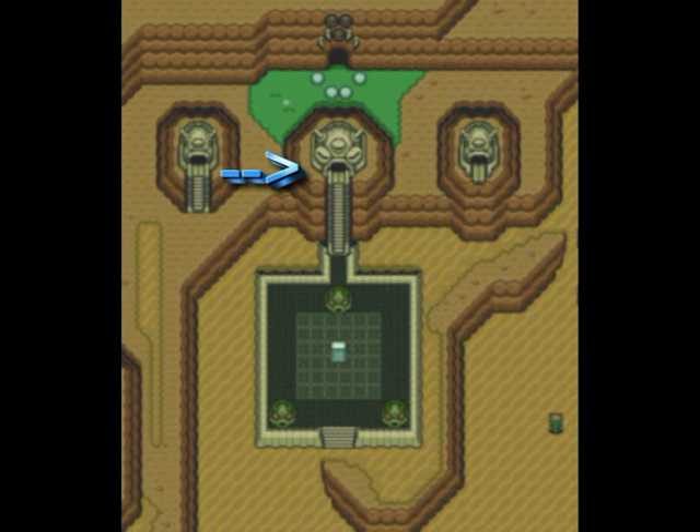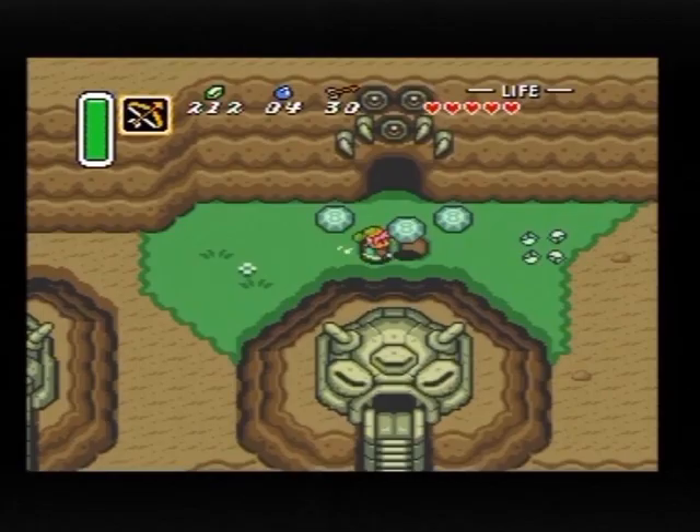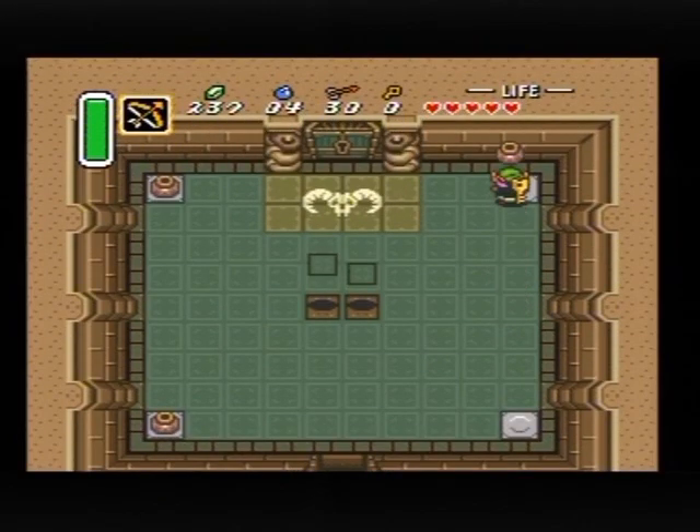This part also has three exits — one is where you came in, one that leads nowhere, and one that leads to the second part. This time it's inside a mountain, and this is where the boss hides.